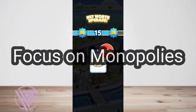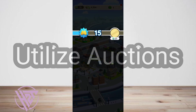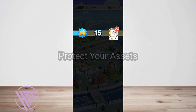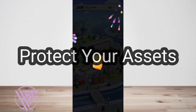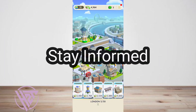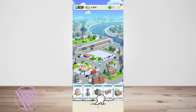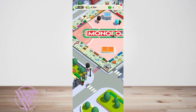Aim to collect full property sets. Participate actively in property auctions. Use defensive strategies when necessary. Be aware of rule changes or updates. And that's how to get free dice and unlimited dice rolls in Monopoly Go.